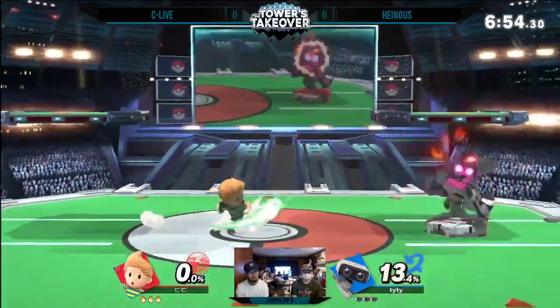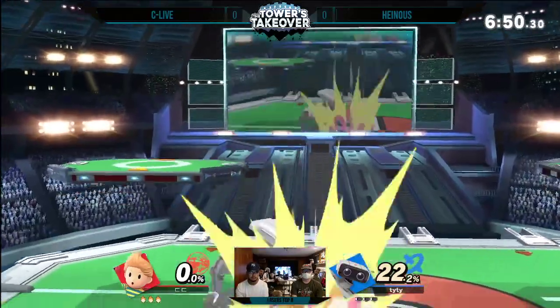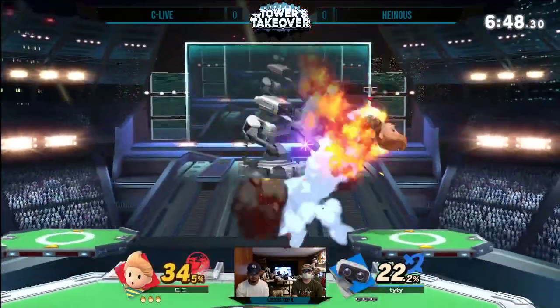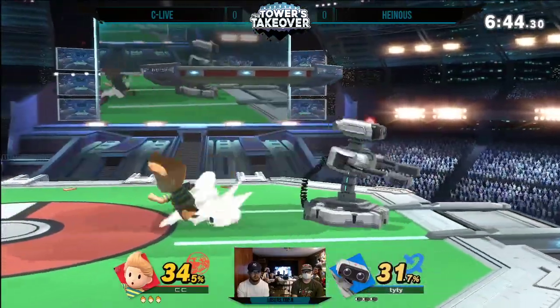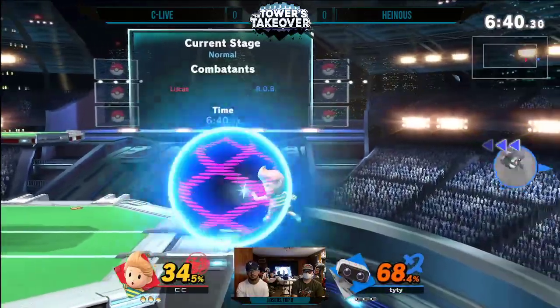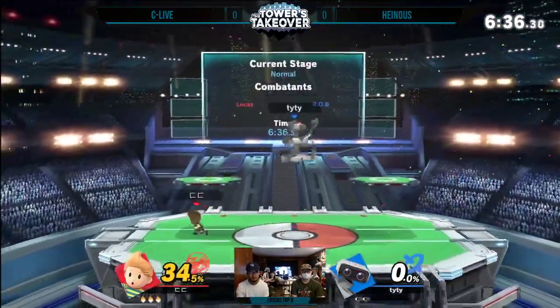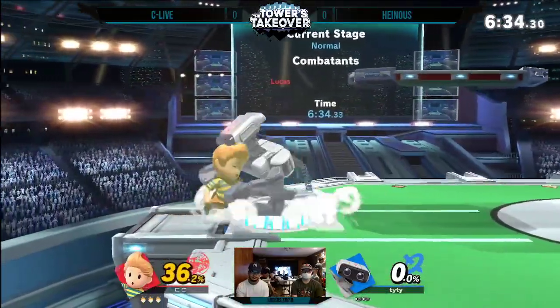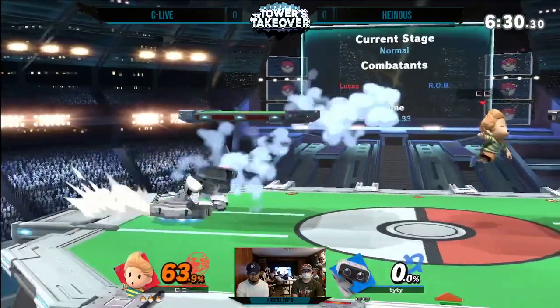Look at what Heinous is doing off the start — he threw out like three fairs to try and contest the short hop game from Lucas already. He's trying to establish a C Life situation: I don't want you jumping, because once he does that he gets his free down tilts, his free gyro pressure. Right now C Life goes off stage — that's one of my favorite setups out of C Life. He goes for the high PK fire off a b-reverse forcing you to jump, and that was an amazing first stock from C Life.